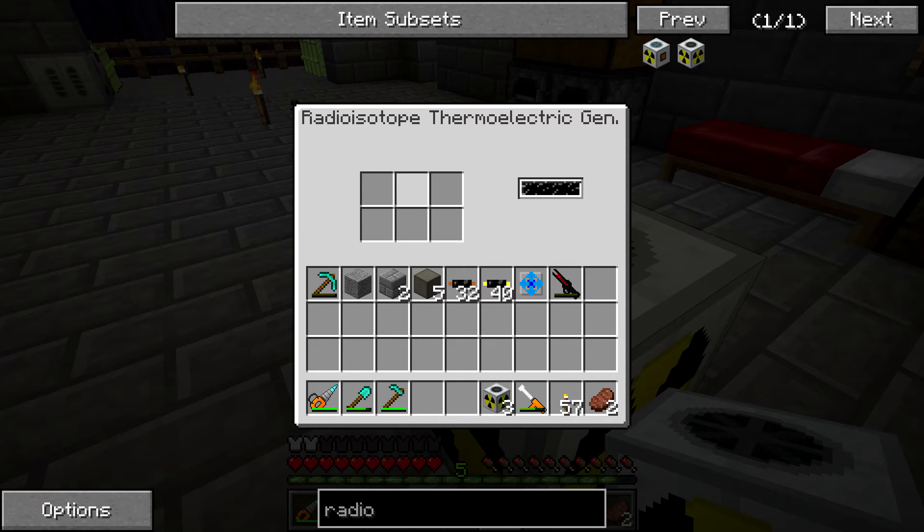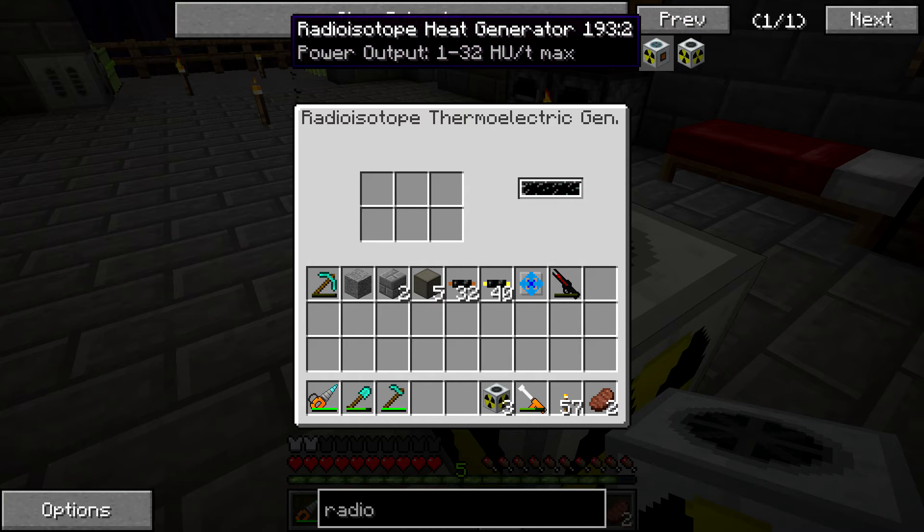If you haven't seen the previous video, here's how this works: you throw in an RTG pellet and that pellet is going to last forever. Unlike other radioactive materials, it does not decay — no half-life or anything. It will just sit in there forever and generate power, or if you're using the heat version, generate heat. It's essentially a better version of a solar panel and it scales exponentially as you throw more pellets in. The scaling goes 2, 4, 8, 16, 32, 64 — so it's 2 raised to however many pellets you have in there.